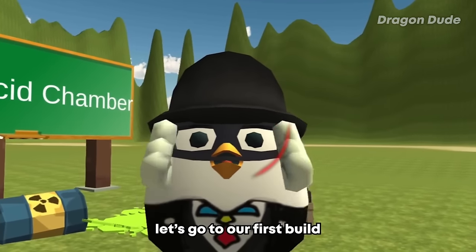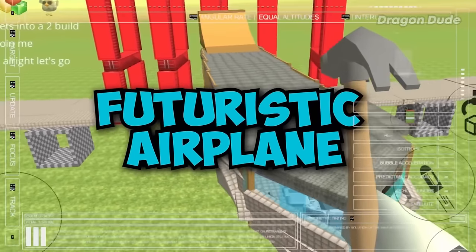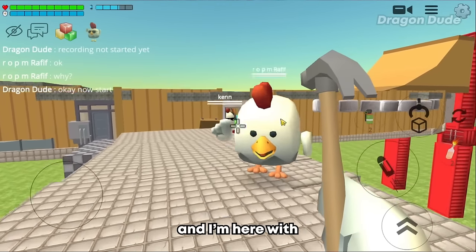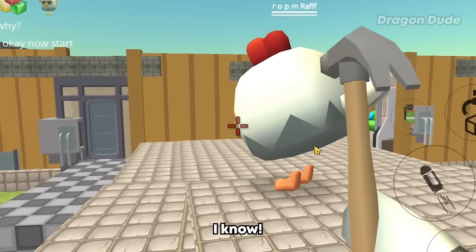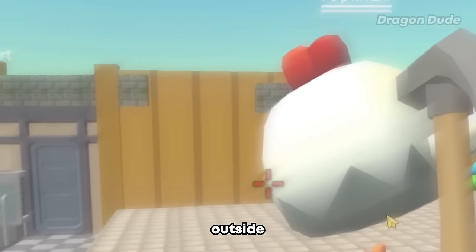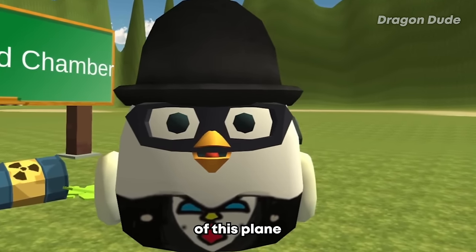Without further ado, let's go to our first build which is the futuristic airplane. Here we are at our first build and I'm here with my friend Rafif. This actually looks like a real plane from the outside. It already looks amazing outside, so I'm really excited for the inside of this plane.